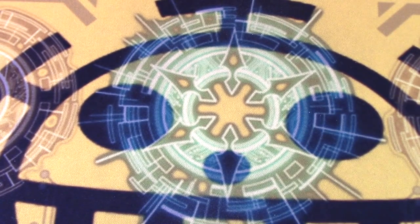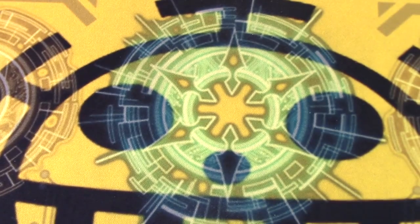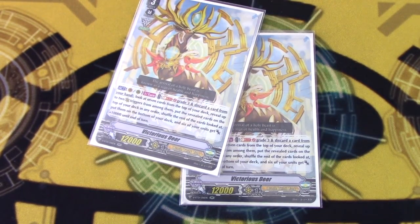4 copies of Queen Imperial Daughter. On ride, counter-blast one, check top two, add one to hand, and the other goes to top deck or soul. If you rode on top of a grade 3, she gets 15k and a crit — effectively a break ride but without the damage restriction. Because you don't need to be on grade 3 to get the draw effect, it's also really nice as a first ride. Once per turn, you can soul-blast one to give a card 6k, just to help hit force.